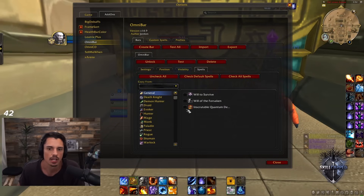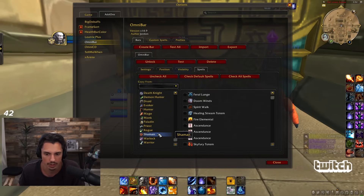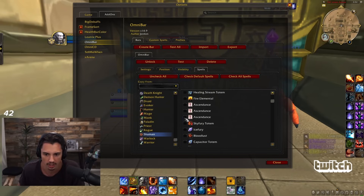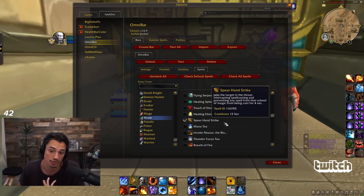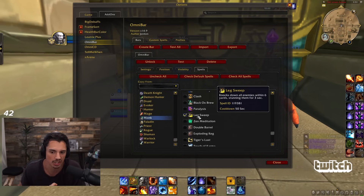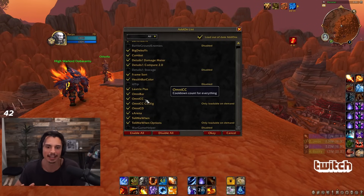Next we have OmniBar. I use pretty much default settings and don't go too crazy, but with OmniBar you can track enemy cooldowns - things like Grounding Totem, Tremor, and you can check or uncheck anything you want. I personally just generally track kicks and sometimes stuns like Leg Sweep or Kidney Shot.